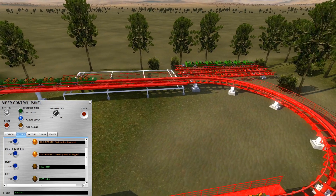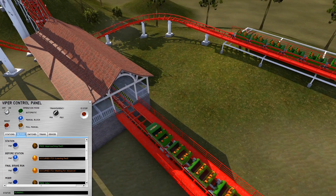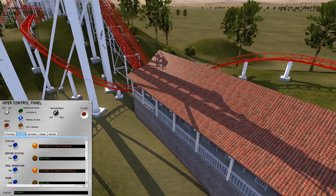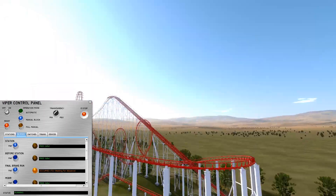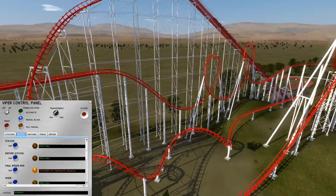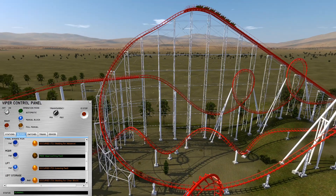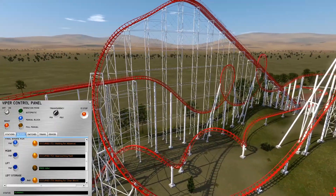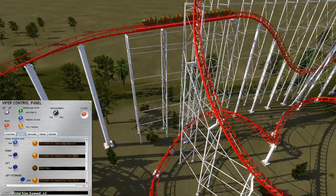This test takes place every single morning, prior to which there would have been multiple runs just cycling trains through to warm them up. That train stops there, so we can move the next train in and dispatch it. You can see that train now goes up the lift — and for those smart people in the comments, where is this train going to stop? If you guessed the mid-course brake run, you're correct, because the next block ahead is occupied.